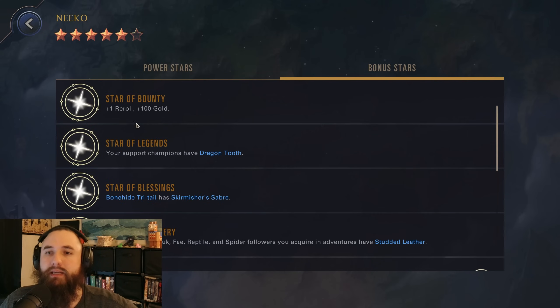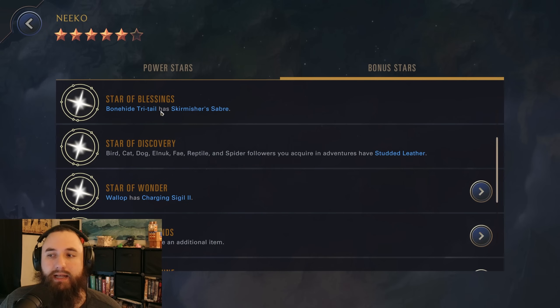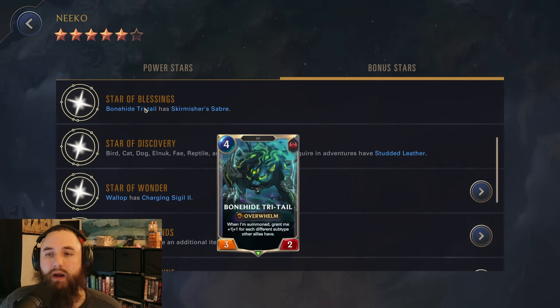Now as far as the bonus stars, we have a couple of these: one reroll and 100 gold. Support champions have Dragon's Tooth, so they get Fury and are technically a dragon, which is another subtype. Bonehide Tritail has Skirmish and Saber, which is solid for our Overwhelm unit.